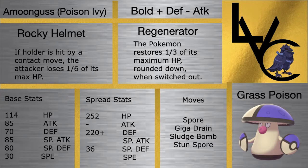Amoonguss is a personal favorite of mine — I feel like it's such a good mon. It can be run both specially defensive and defensive depending on the set. It gets access to a variety of different moves: Spore, Giga Drain, Sludge Bomb, and Clear Smog, just to name a few. It helps complete our Regenerator core with the Regenerator ability, which gets our health back. Rocky Helmet is a decent item, and Black Sludge also helps.